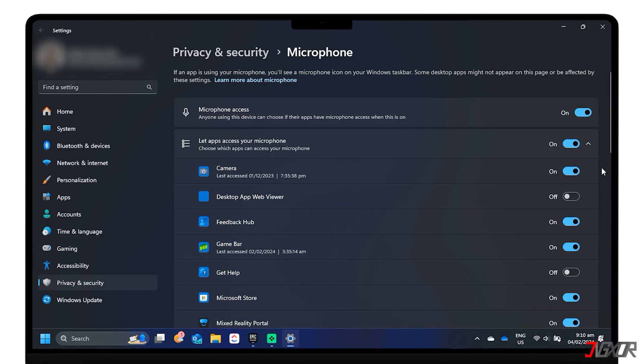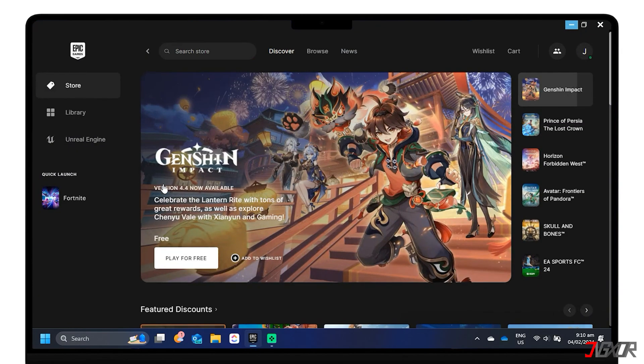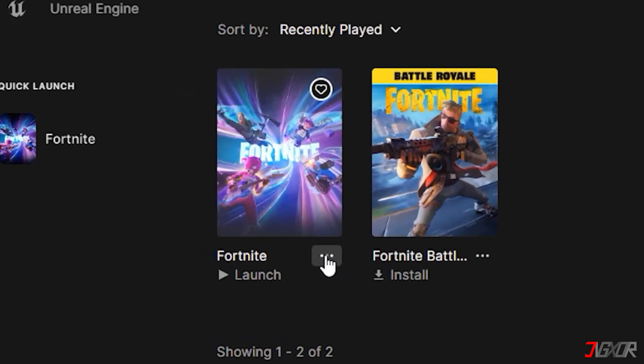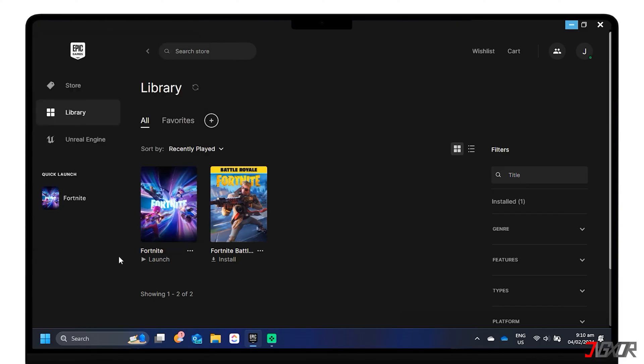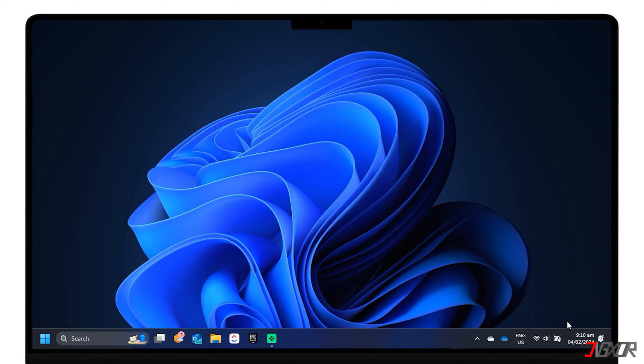If none of the possible resolutions above fix the Fortnite Voice Chat not working, you might need to reinstall the game to repair its files. To do that, you'll need to uninstall Fortnite via Epic Games Launcher. Open the Library tab. Here, click the three-dot menu button for Fortnite to select Uninstall. After uninstalling the game, click Fortnite in the Library tab again and select Install to reinstall the game. But if you're having a problem installing the game again, check the linked video to download Fortnite smoothly.